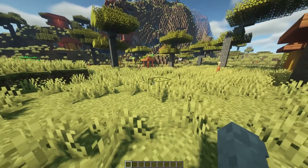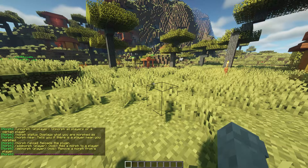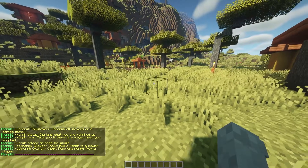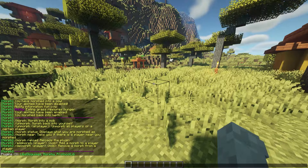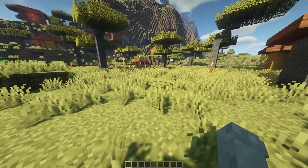The first command is just the morph help command, and everything just pops up really nicely here. If you want to have this plugin on your own server, you do need three different plugins to run it: the morph plugin as the base plugin, Libs Disguises, and Protocol Lib for it to be running properly, or else you won't be able to see your morphs. I'll have all three of these linked in the description.